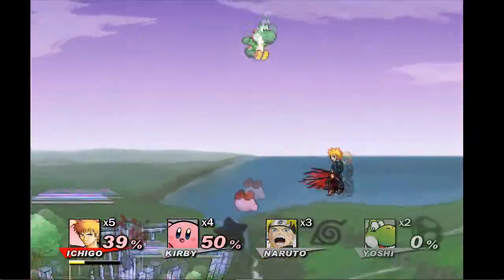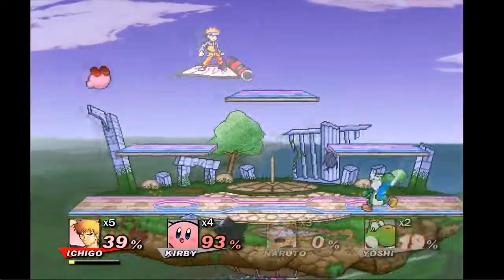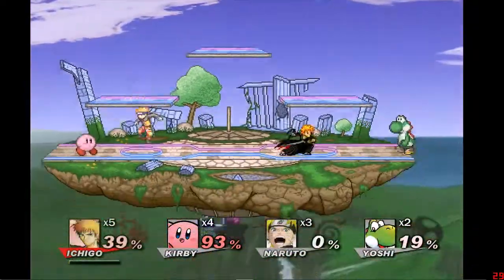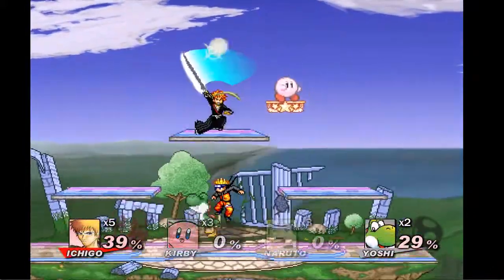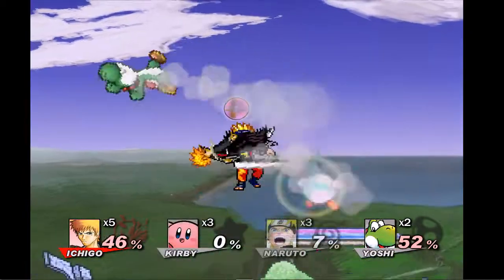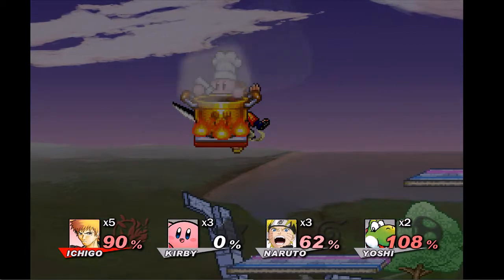Everyone's got their own Smash and stuff, and it's super cool. Like, Ichigo goes into his Bankai, and Naruto gets taken over by the Nine-Tails Fox and stuff. It's super cool. It's a really, really fun little Flash game. I think it's like 90 megabytes or something to download, so it's super small and super fun to play in your spare time.